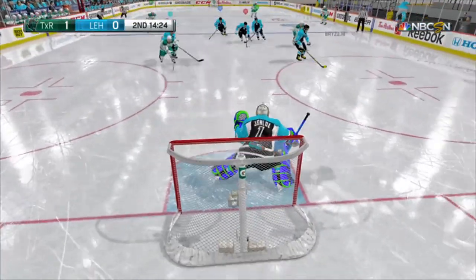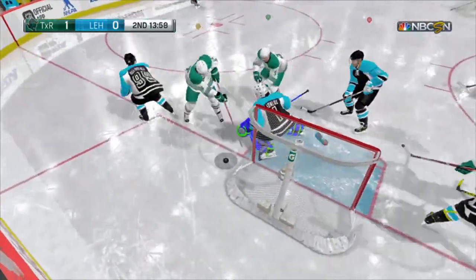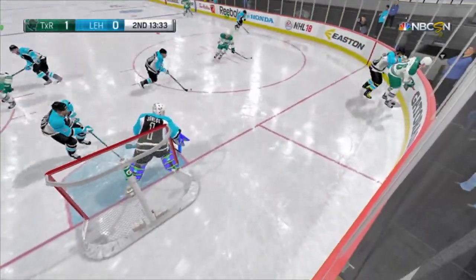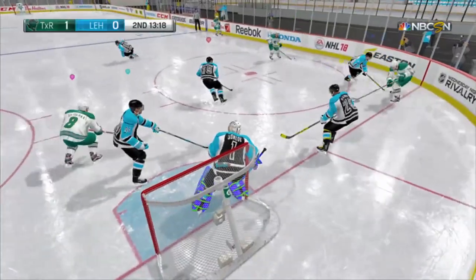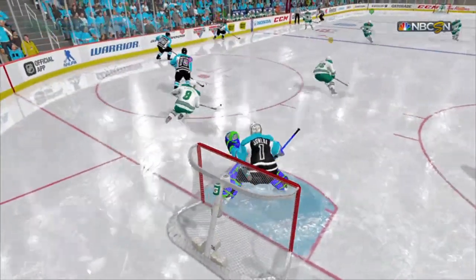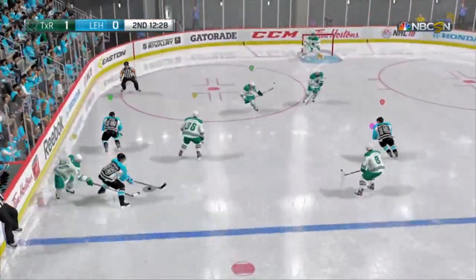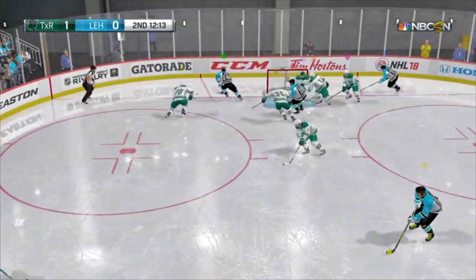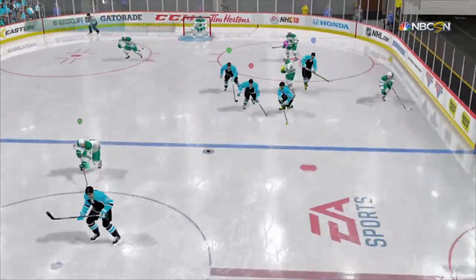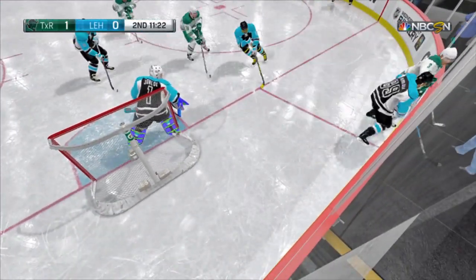R1 currently does nothing, so let's use R1. You hold R1 and move with the left stick, and if a shot is taken while you're moving with the left stick, you get momentum like we did at the beginning of NHL 17. You'll shoot across whatever direction you're holding the left stick in. This gives us more ability to save cross-crease shots. Right now you do have to be kind of cheating or get some speed going, but it's not terrible.